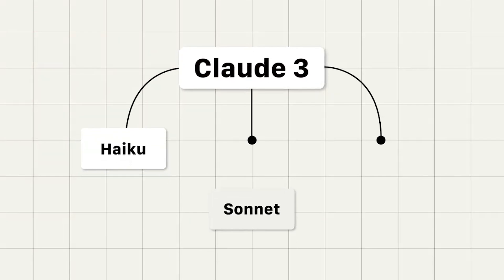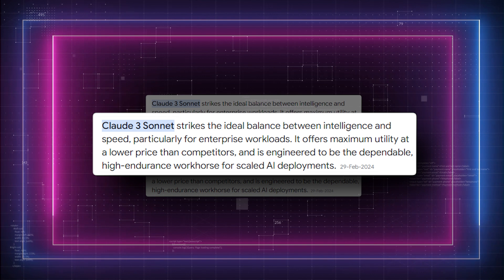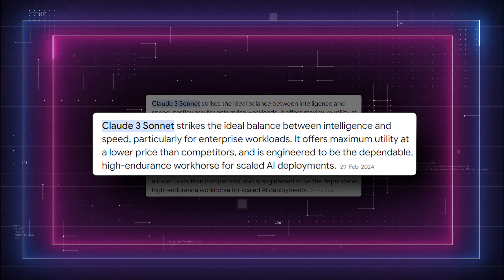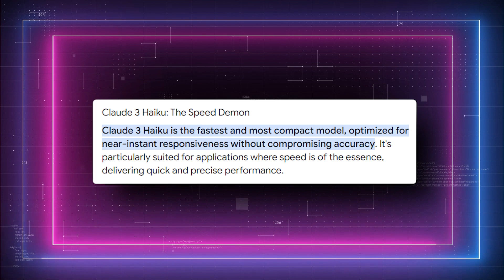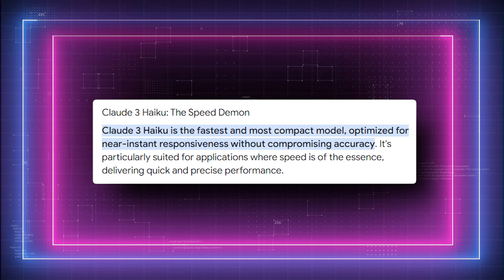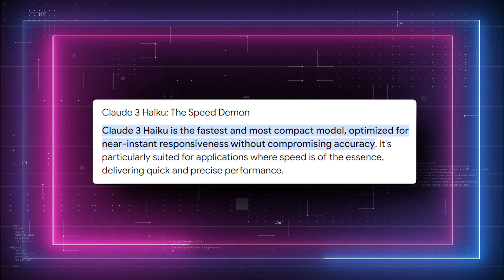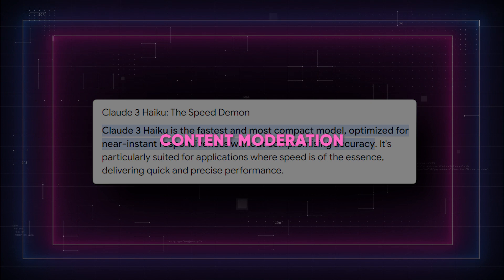The other two members of the Claude 3 family are Sonnet and Haiku. Sonnet strikes an ideal balance between performance and speed, making it suitable for enterprise workloads that require both efficiency and intelligence. Claude 3 Haiku, on the other hand, is the fastest and most compact model in the Claude 3 series. It is optimized for near-instant responsiveness without compromising accuracy, perfect for applications where speed is essential, like customer interactions and content moderation.